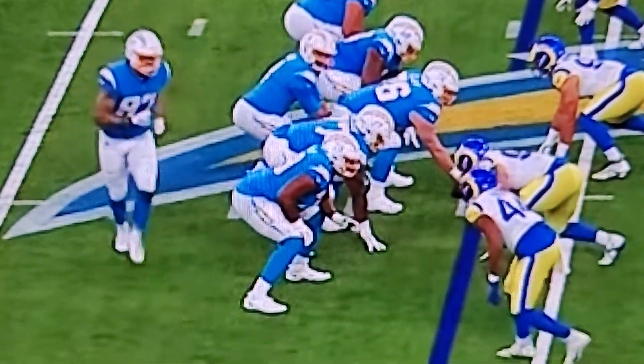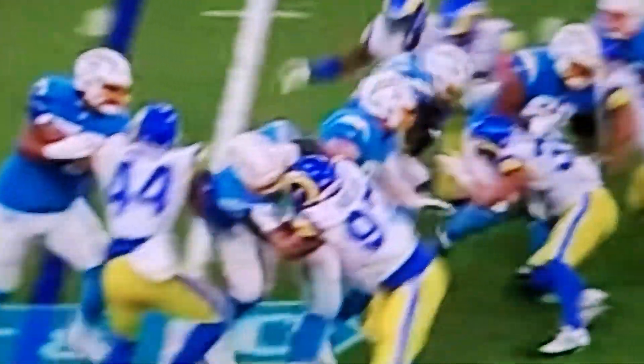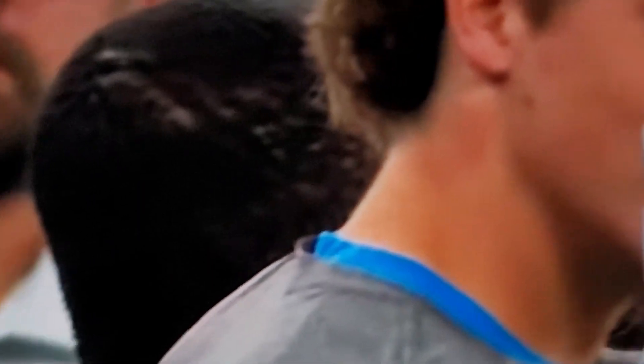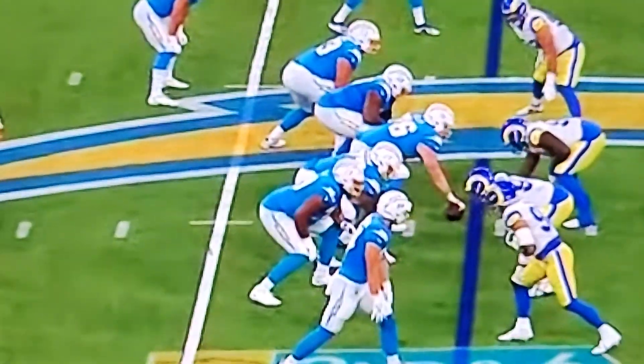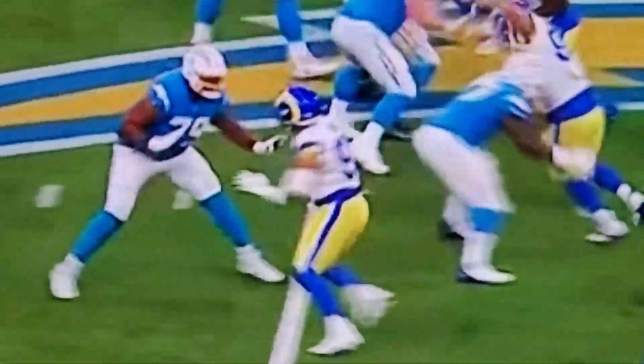This is going to be a run play to the right side. Tight end in motion. Zion Johnson on the double team right there with Will Clap, trying to go all the way down the field. Look at him keeping his legs moving.